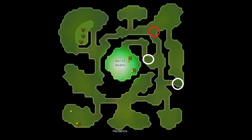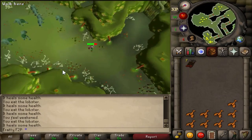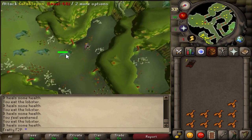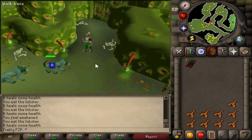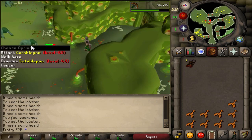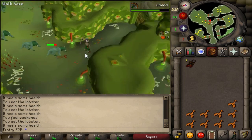We're now on level three of the Stronghold of Security, and there are three safe spots. One of them is just scorpions, and the other two are catablepons. For the first one, you'll have to lure one behind this wall — there's a barrier where if they go out too far they'll go back to the middle, but you have this whole area as a safe spot. Just lure them out a little bit and they'll get stuck, and you can attack them from there without taking any damage.